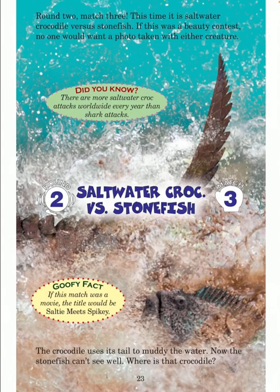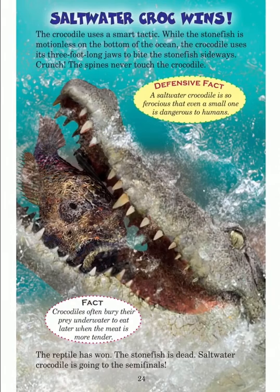The crocodile uses his tail to muddy the water — now the stonefish can't see well. Goofy fact: if this match was a movie, the title would be 'Salty Meets Spiky.' Saltwater croc wins. The crocodile uses a smart tactic: while the stonefish is motionless on the bottom of the ocean, the crocodile uses his three-foot-long jaws to bite the stonefish sideways.